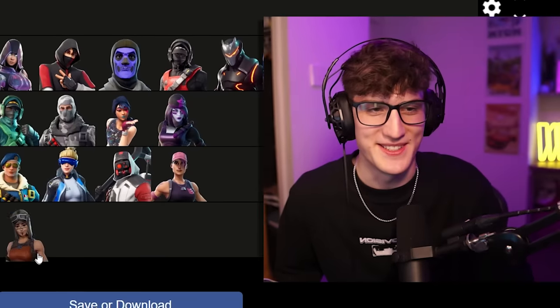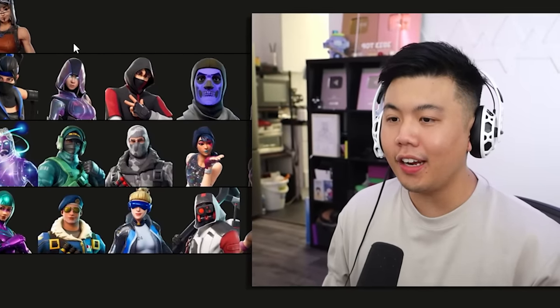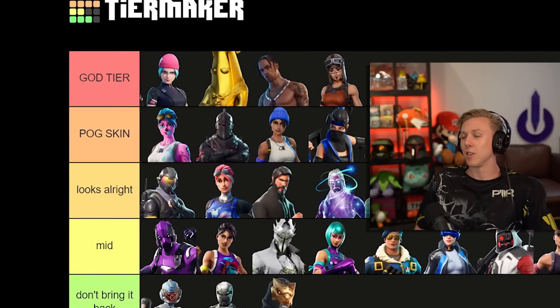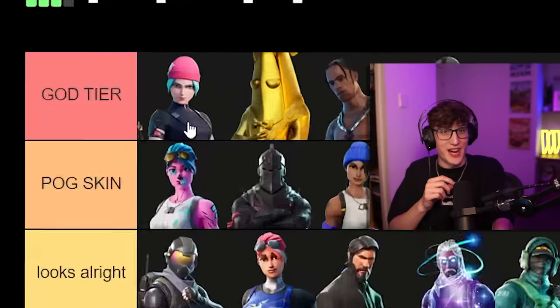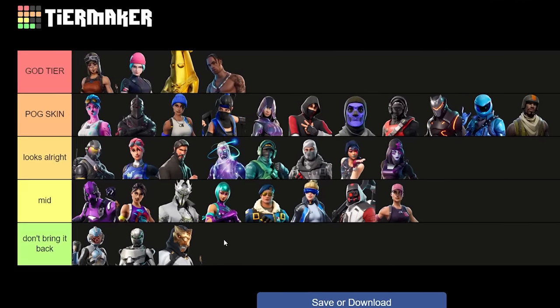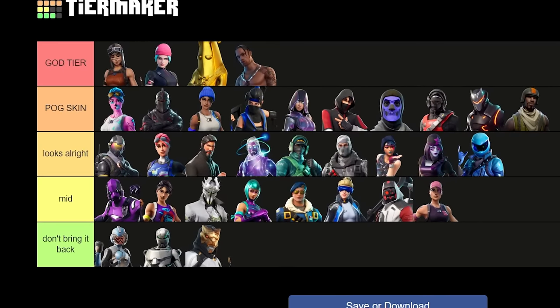Final skin — Renegade Raider. This is the single most iconic skin in all of Fortnite and one of the rarest. It's God Tier — the only skin one creator would genuinely want from this entire list, even over Wildcat. We're putting Renegade Raider number one in God Tier for the people. There's the tier list — let us know in the comments: would you put Renegade Raider number one?